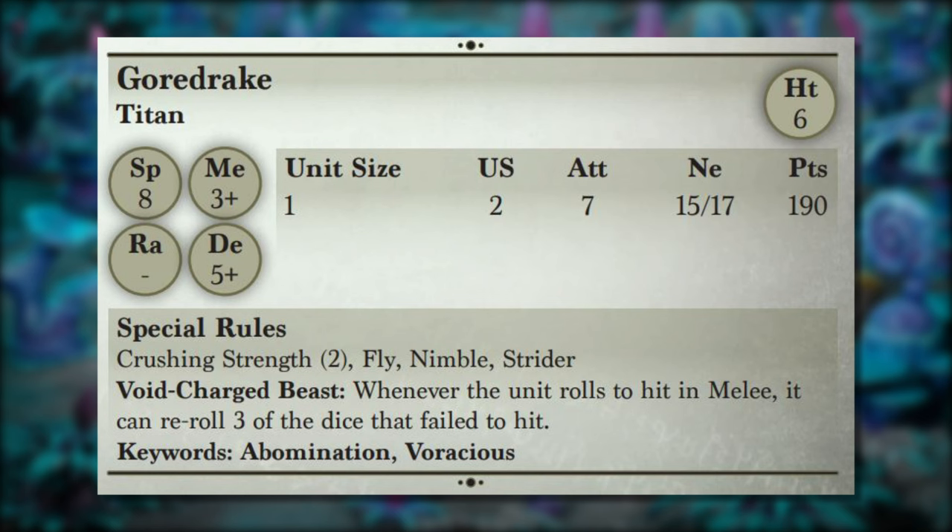What's special is the Void Charged Beast rule — something we played around with giving all Twilight Kin early in design, letting them re-roll a certain number of dice that failed to hit, not just Elite. We decided to keep it simple with Elite overall but put the homage on the Gore Drake specifically. With seven attacks and the ability to re-roll three dice that failed to hit, that's almost half its attacks guaranteed to re-roll, giving you a very predictable damage output. At height six and speed eight it's also a great flank attacker.